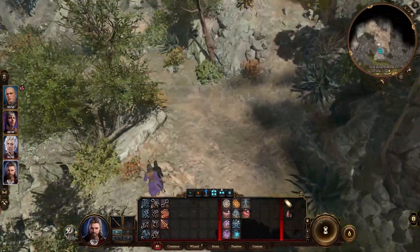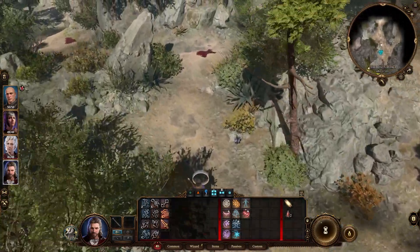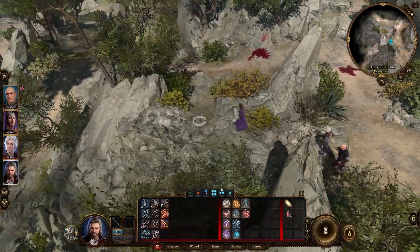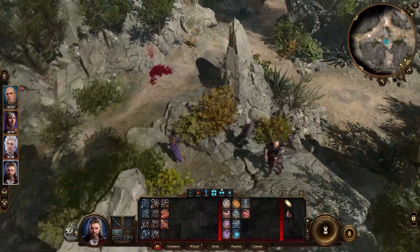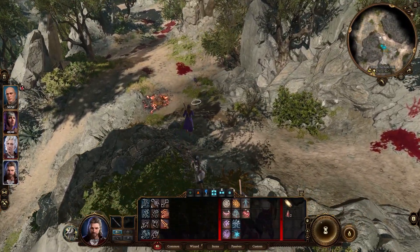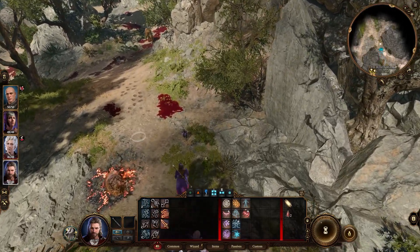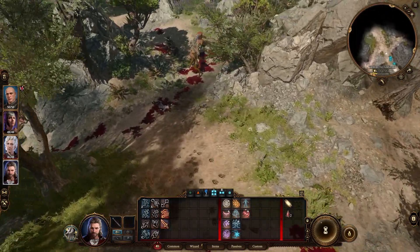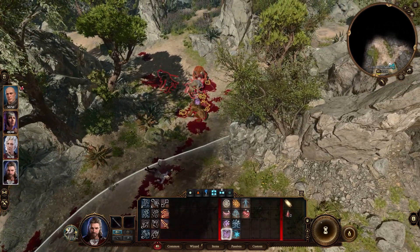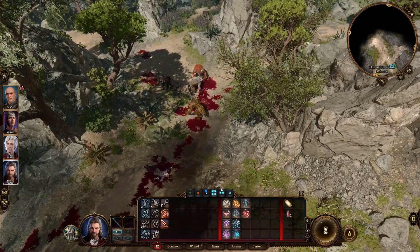We had a little bit of an oopsie there, so be very careful. I would actually recommend just coming down this way so that we avoid the fight going on over here. We're going to come on down here and we're going to start some mess with these guys — they are all nice and grouped up for us, which is great. We are going to throw down some Shatter with Gale.